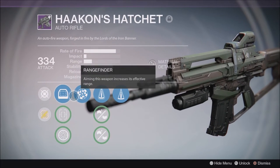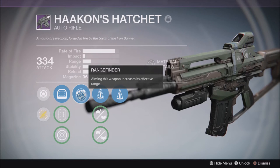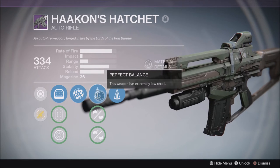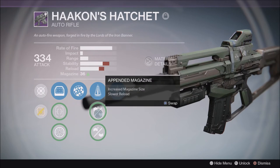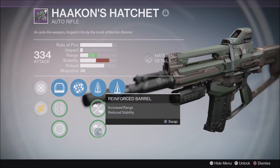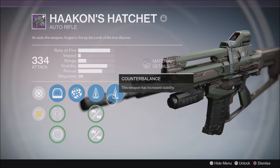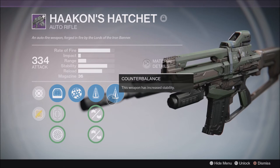Some of the things you can get on here: of course you have your different sight variations. You have Range Finder, which increases this weapon's effective range when aiming. We have Perfect Balance to give better recoil control, Pendant Magazine which increases magazine size, Reinforced Barrel which gives better range but reduces stability, and Counterbalance which increases stability.